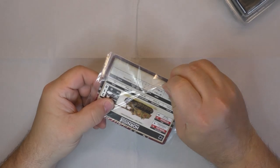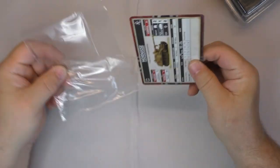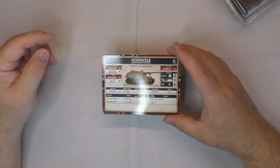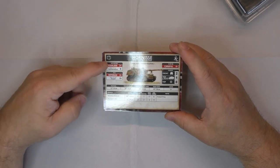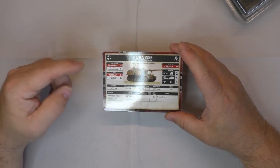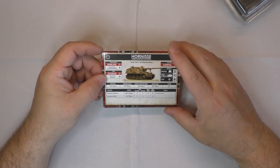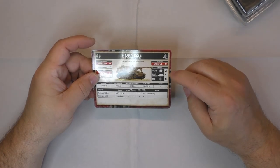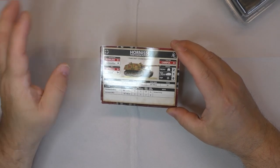So we'll start with the card — there's one card in it. The card shows the Ornis tank hunter platoon stats: motivation, counter-attack, skill, gun assault level. Armor is front two, side one, top zero.